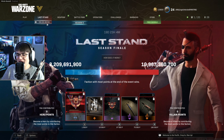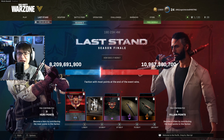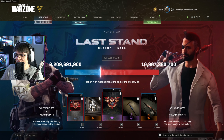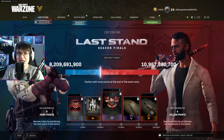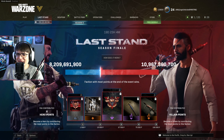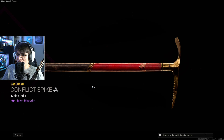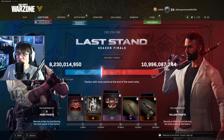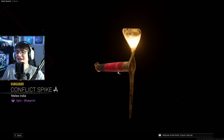I think there are some hidden unlocks — if you win as a hero or villain, you might get a calling card for that, but I haven't been able to test it out. I've been playing the new zombies map, so I haven't had time to hop into Warzone for the hidden unlocks. If there's anything super notable like a hidden melee weapon or camo, I'll make a new video letting you know. But I think there are just a couple of hidden calling cards. My goal going in is to get the Conflict Spike — that's my one priority for this event.